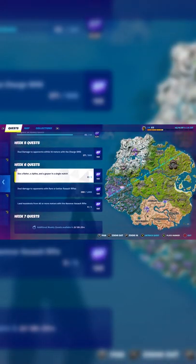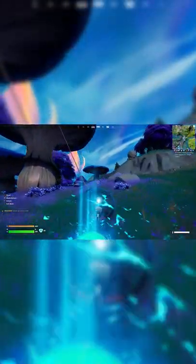Next, you're going to want to get yourself a baller first. You can find some easily here on the map. Next, use the grapple hook and boost to start moving towards Reality Falls.